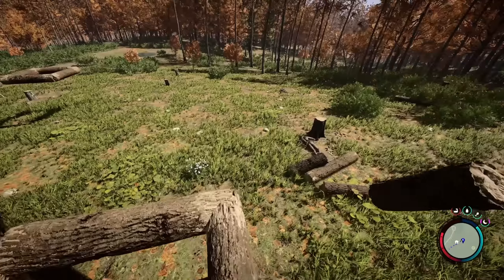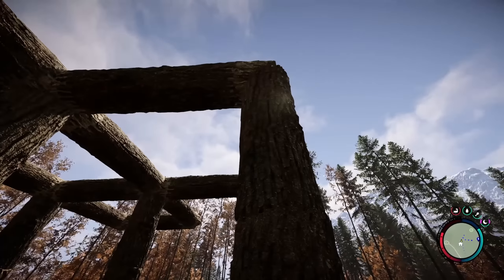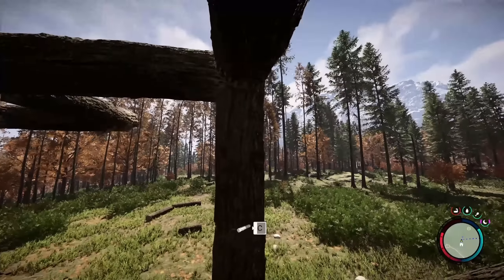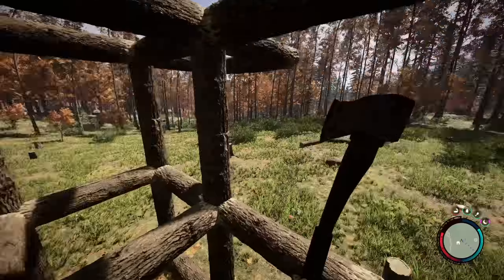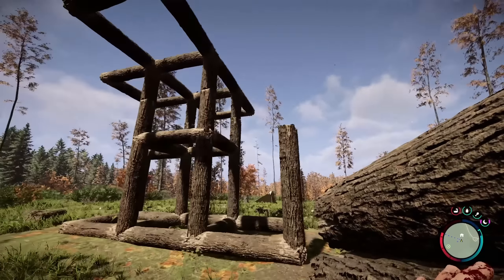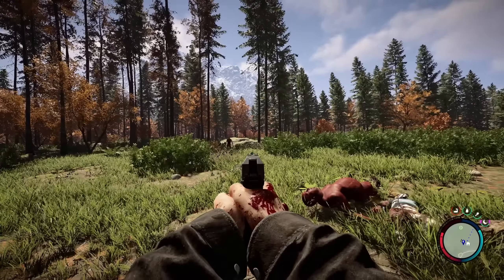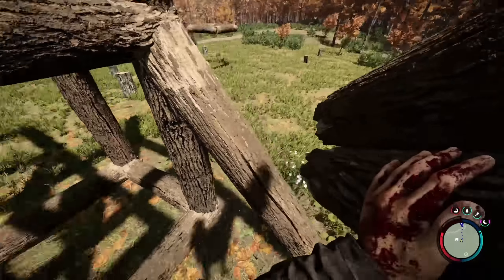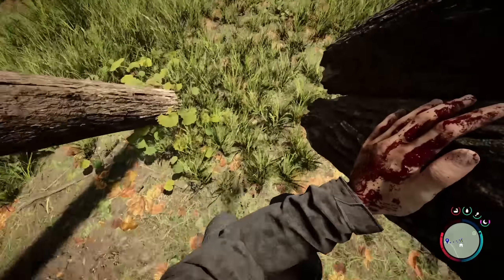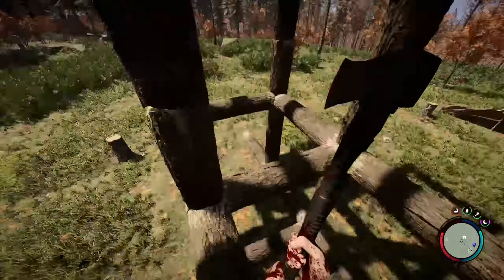Look at that. I just want to make sure I can still dismantle all this. Looks like it's good. Almost there — two more to go. I've had it a few times where for some reason you can't remove these smaller ones, but this is working so far. This is great — I love this. If you guys want to mess with this, I advise doing it sooner rather than later, and not having too much valuable stuff in the base.